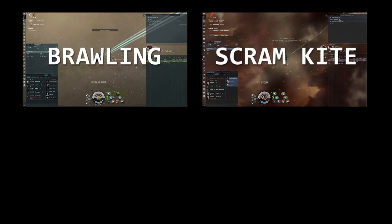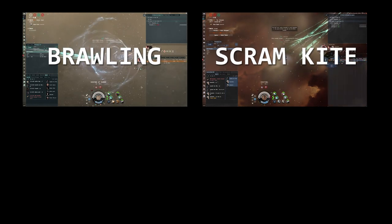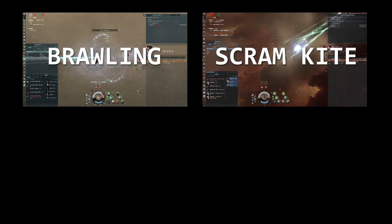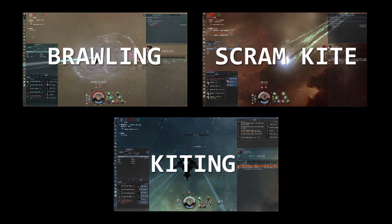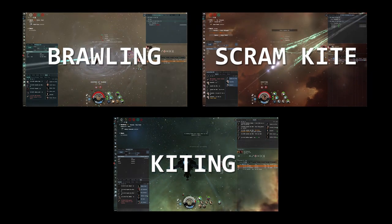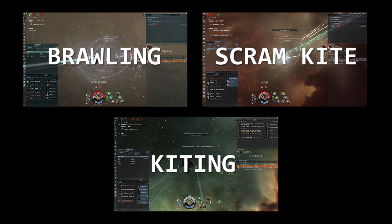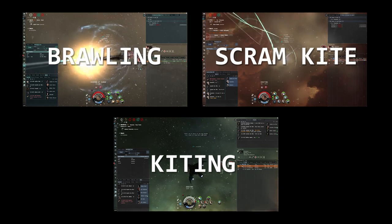Brawling involves quickly closing the distance on your target, getting right in their face and fighting mano a mano. Scram kiting requires a pilot to hold their distance at the edge of their scram range where they can mitigate the fierce damage of brawling setups. And kiting involves keeping well outside of scram range whilst maintaining tackle from your long point and doing damage from distance. All three styles have their own strengths and weaknesses, and the key to each is imposing your particular strengths on your opponent.